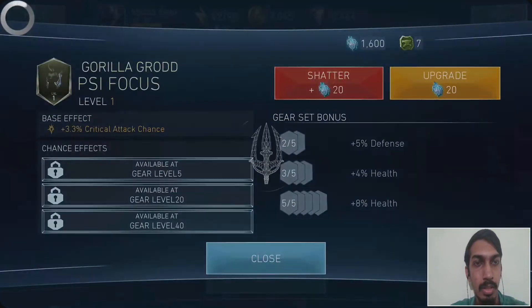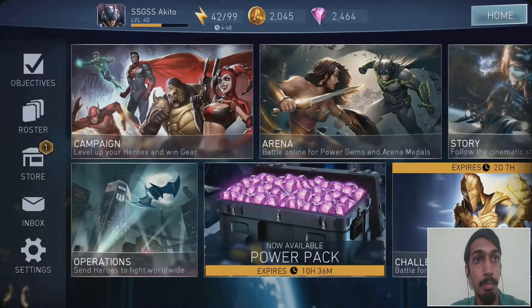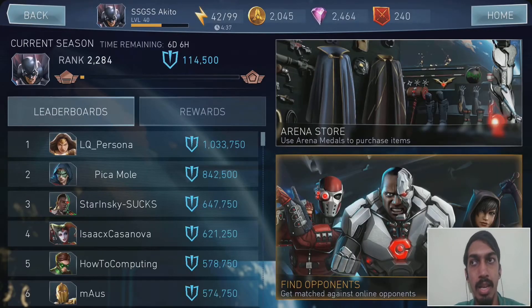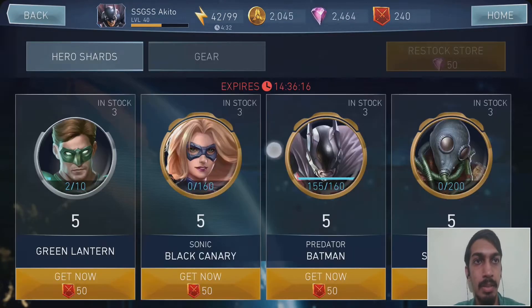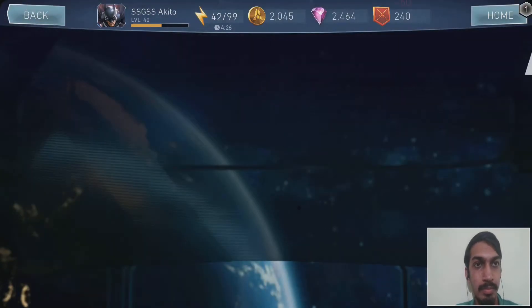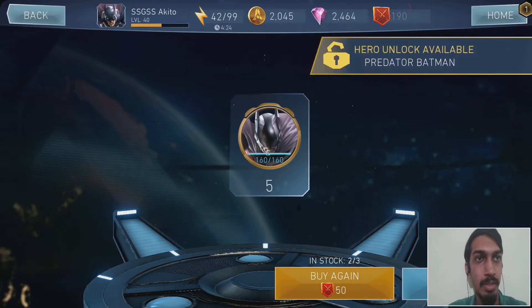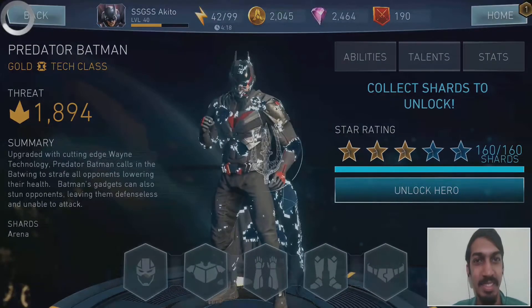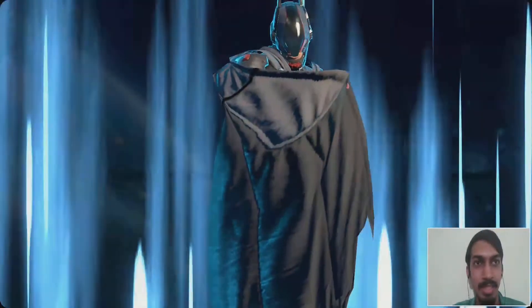Next we are going to unlock Predator Batman. I had 100 shards but couldn't do it yesterday because of the three-per-day limit. I waited until last and bought some gear for Predator Batman — nearly level three. Let's unlock him. Unlock available — let's unlock the hero, and here we go!